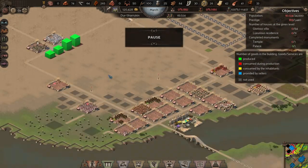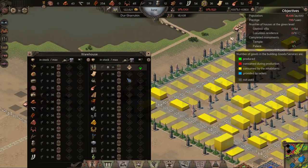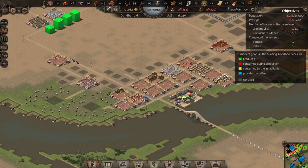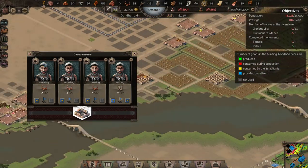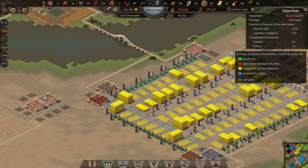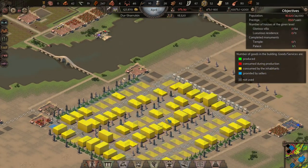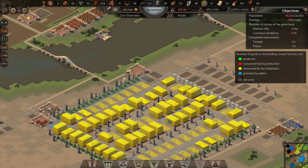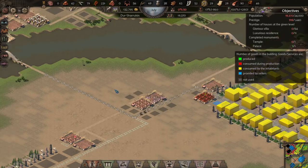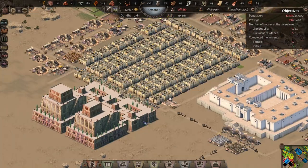Slowly but surely the city is growing - we're up over 18,000 population for the first time, and we are over 800 prestige. I need to bring that up to 1,440. The city is going up and down mainly because I just don't have enough goods coming in, especially copper jewelry - these are actually ornaments I'm looking at right now. The ornaments are coming in a little bit better, but there's one house on the corner that's not getting something - it was an appeal issue.